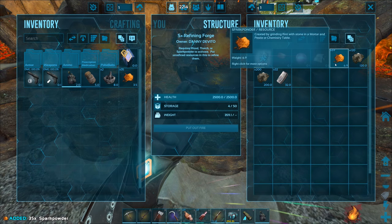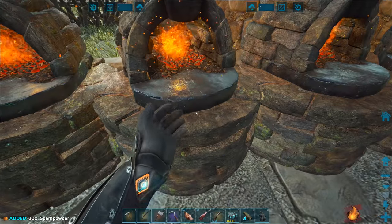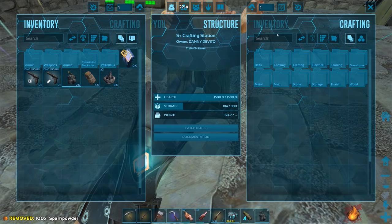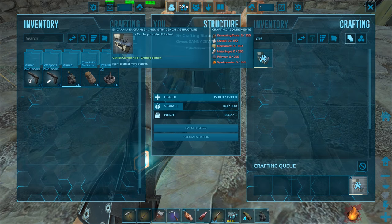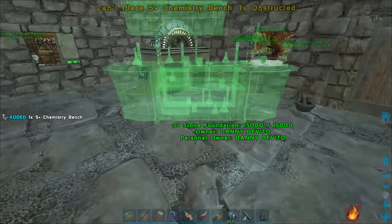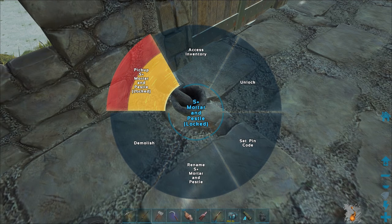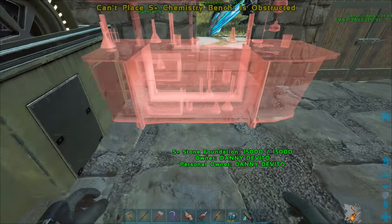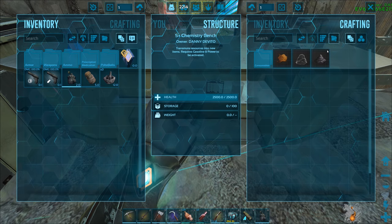I'm using a lot of spark powder already, so I could salvage up a decent amount just to make the chemistry station, and then I can craft more spark powder faster. There we go - 100 right there. We can make the chemistry station now! And boom - now this thing runs off gasoline and we have tons of gasoline. I'll put it right here next to the generator. Chemistry bench - finally got it correct that time.